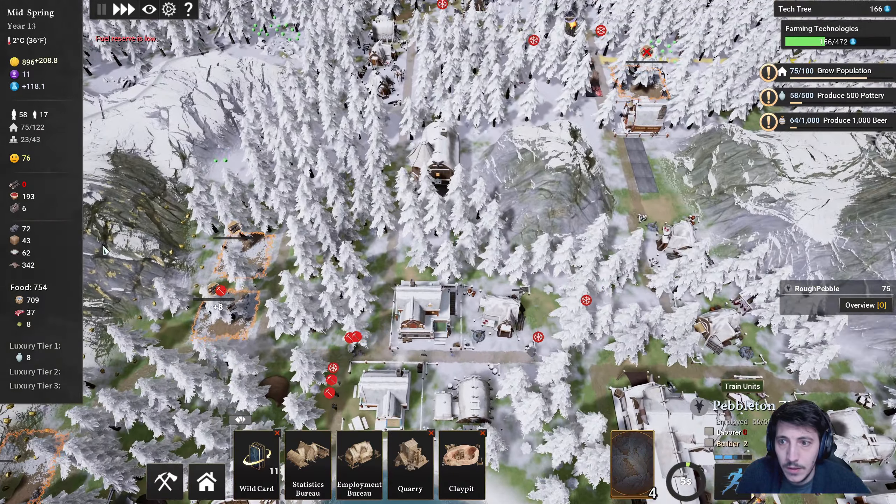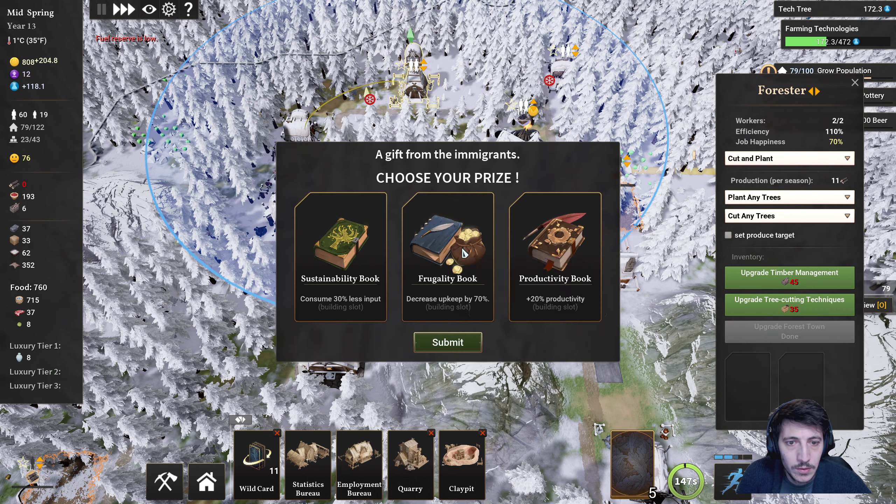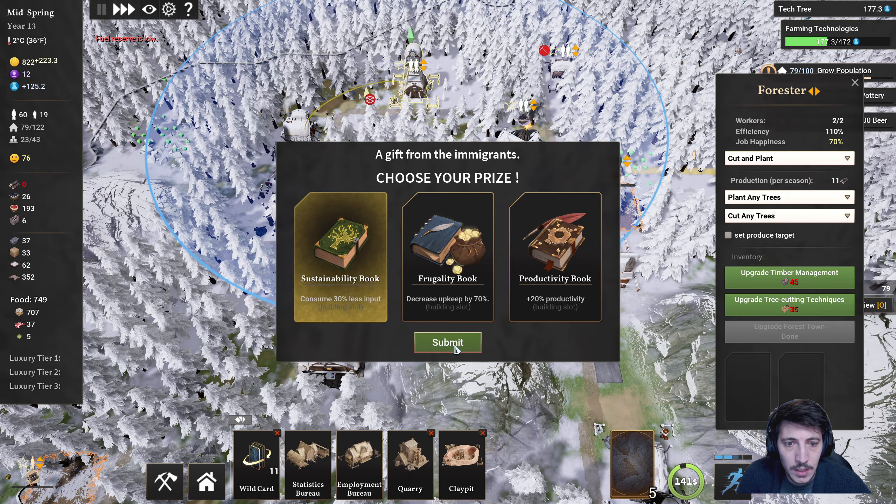Okay, and then up here we have 77. Go ahead and accept immigrants and we'll take sustainability.